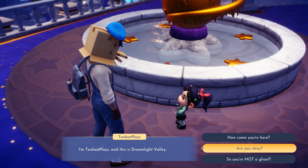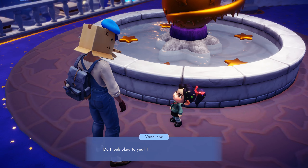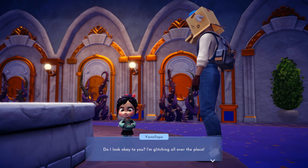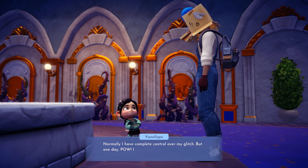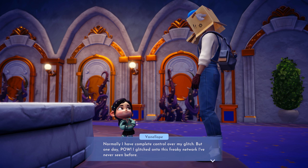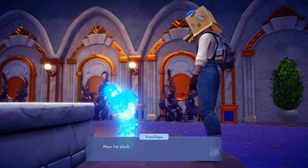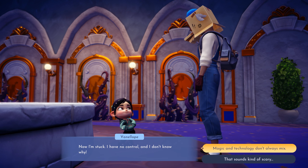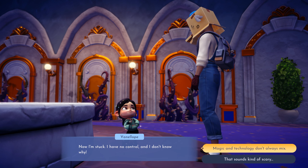How are you? Do I look okay to you? I'm glitching all over the place! She looks awesome — look, her eyes are glitching! Normally I have complete control over my glitch, but one day — pow — I glitched into this freaking network I've never seen before and now I'm stuck. I have no control. I don't know why. Magic and technology don't always mix — maybe Dreamlight magic is messing with your glitch.